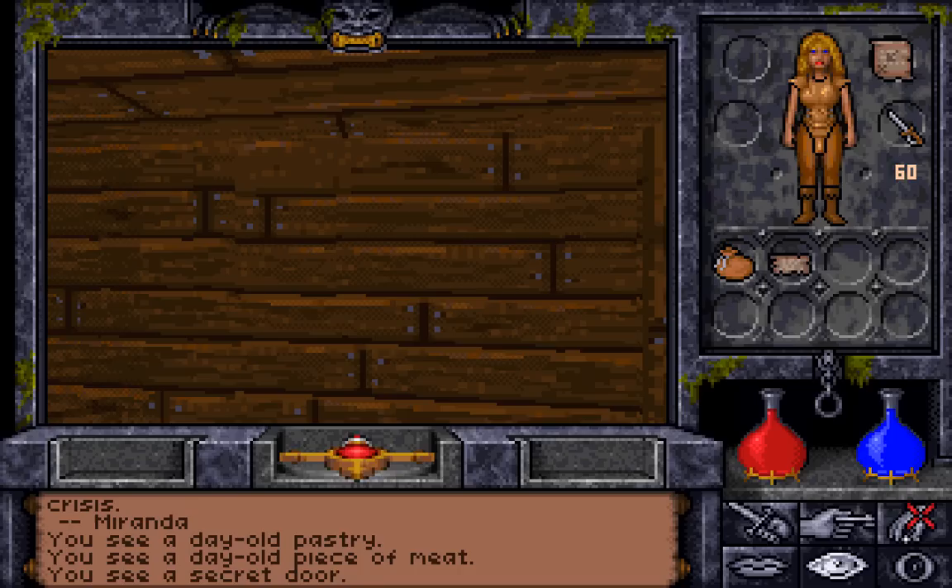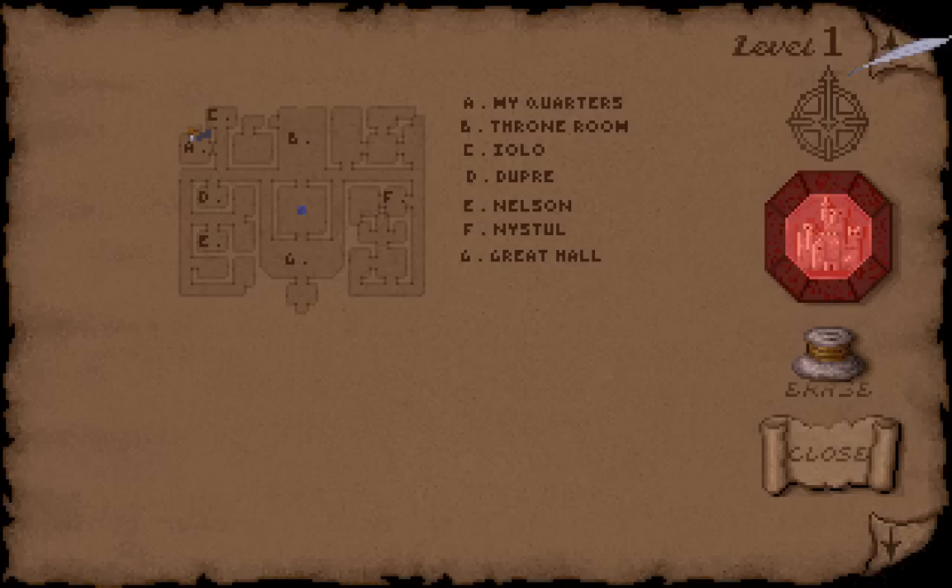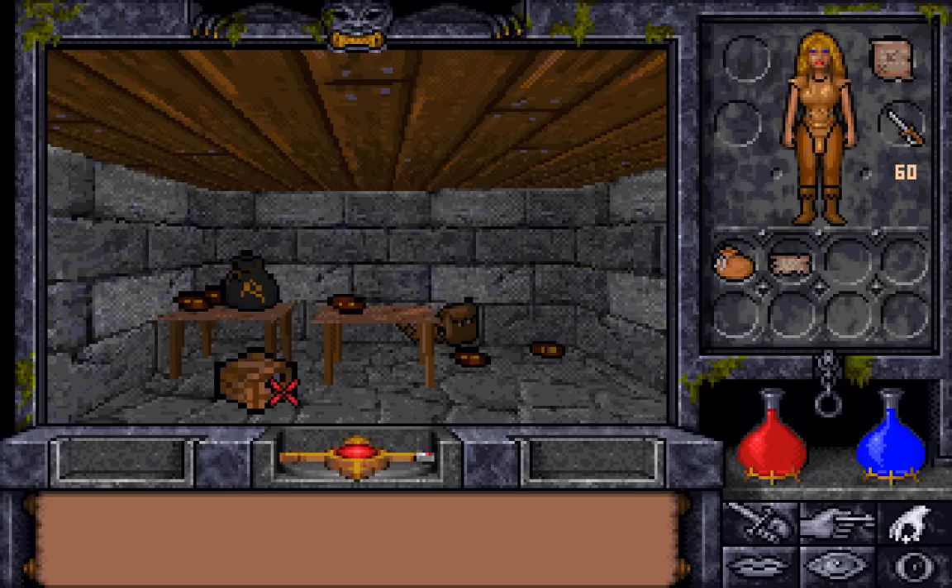There is a secret door no matter who you are, but what is in here depends on what kind of profession you are. There are actually a few secret doors. Let's look at the map — the map here is actually all laid out for you, because this is basically Castle Britannia and we have been here before, many times. So let us see what is in here.